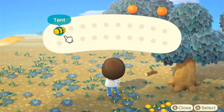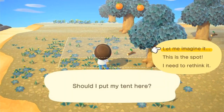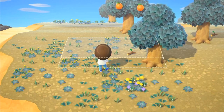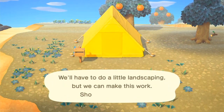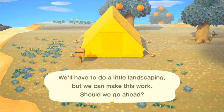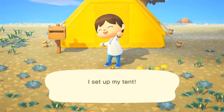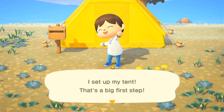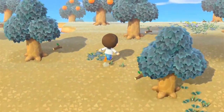I think this area will do perfectly. As you can see, we have the beach right here where we can fish and do all sorts of things. I really like being near the beach, but probably not on the beach itself, so I think we'll build it right here. That looks awesome — and we've got the orange tree in the back. Yeah, that looks amazing!